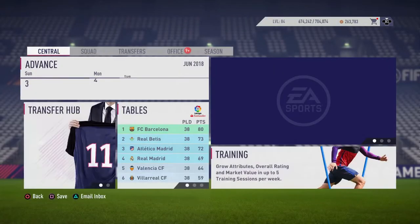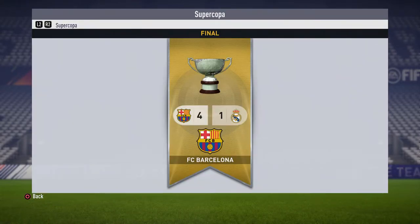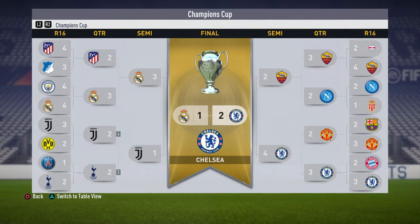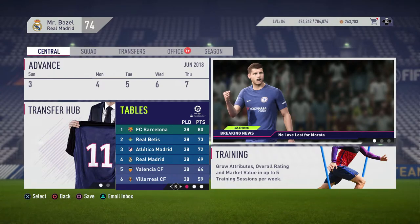Chelsea win 2-1 — we didn't get to win the Champions League final. Bringing up the final table: Real Madrid finished on 69 points, fourth in the league, winning 12 games, drawing nine, losing nine. We lost the Supercopa 4-1 on aggregate to Barcelona, lost in the cup semi-finals to Atletico Madrid who won the cup, and lost 2-1 in the Champions League final.